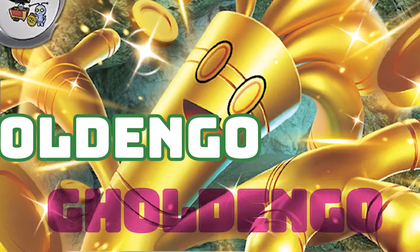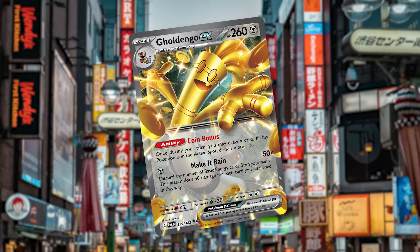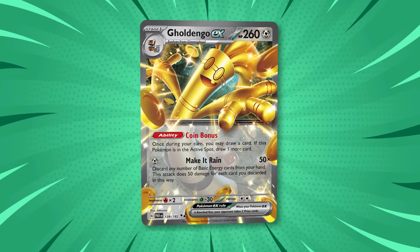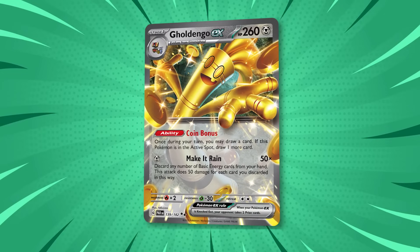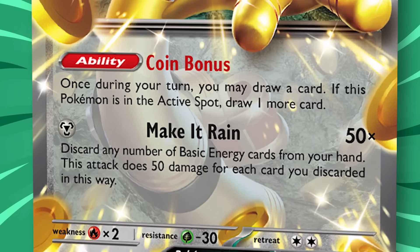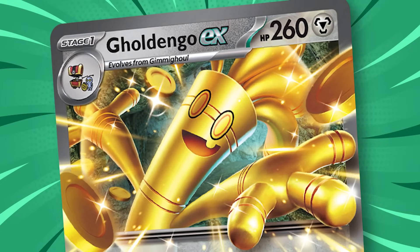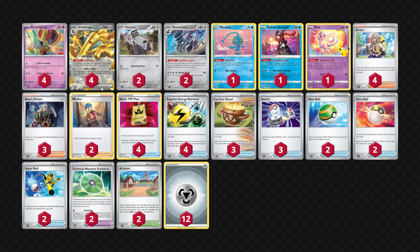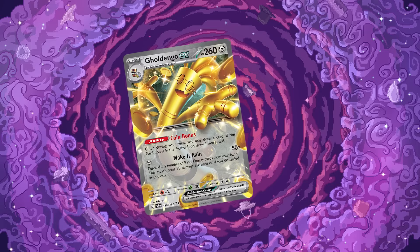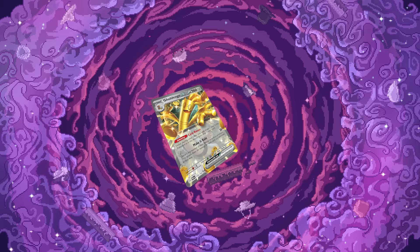Golden Go EX got a little more time to shine in Japan compared to the West, since it appeared in the set prior to the Paradox Pokemon in the Japanese release schedule. Golden Go EX has been less than extraordinary with the release of Paradox Rift, with its best accomplishments coming from online events. It has potential as the deck's main attacker with a card-drawing ability, decent HP, and the ability to avoid one-hit knockouts. Golden Go EX decks use a combination of basic energies, superior energy retrievals, and Earthen Vessels to take big KOs with Make It Rain, but it has not seen much success at major in-real-life events.